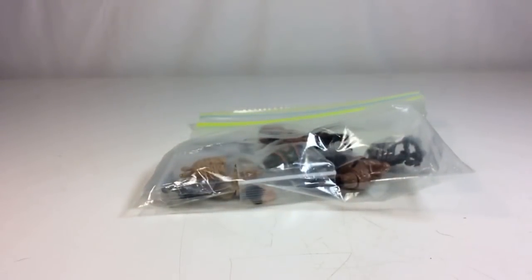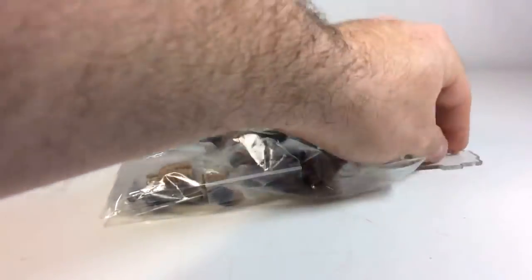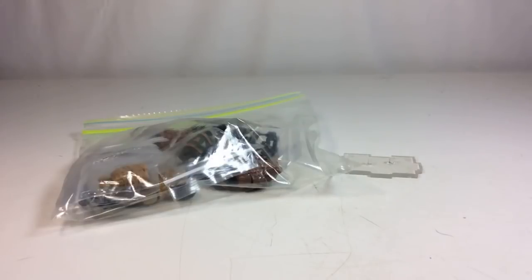What's up everyone, ODC here and I'm back as promised — another Marauder Task Force Build-a-GI Joe, episode four! I cannot believe it's episode four already. We've got a whole bag of stuff here. Matt Edwards, what's up man, welcome to episode four. We're going to give him his own display base. We don't know whether we're doing a GI Joe or a Cobra yet, but I'm really excited about doing this.